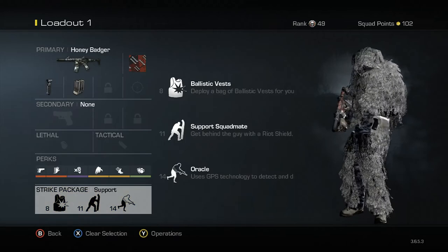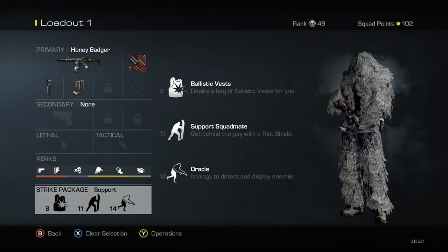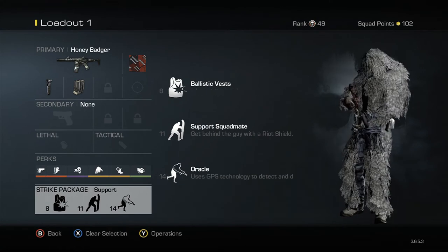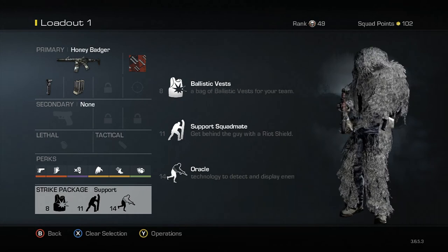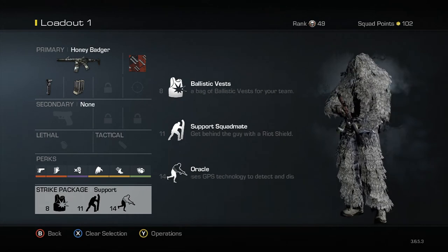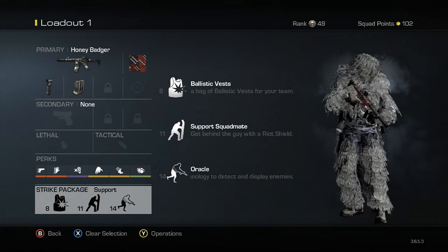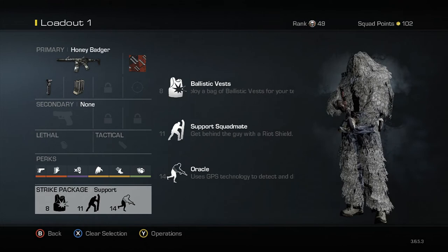In the strike package, you want to be running Ballistic Vests because if a camper shoots you, you can turn on them — it is a bit like armour really. Then you want an overpowered Riot Shielder in the support package. Support Squad Mate because you will run around and collect your tags, and while you are at the end of the map you will kill the campers. And then Oracles so you can find those campers.